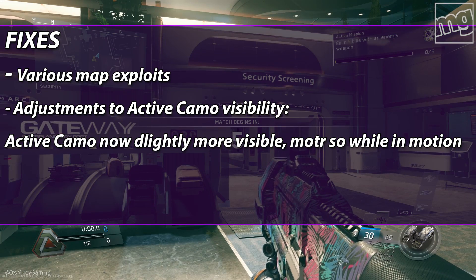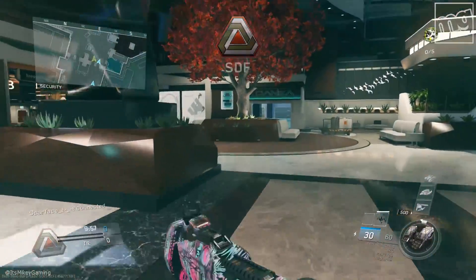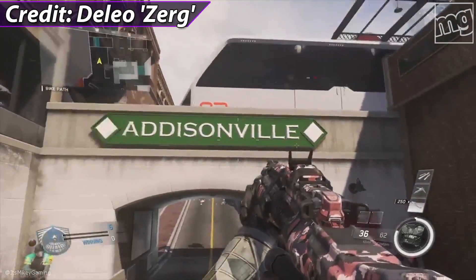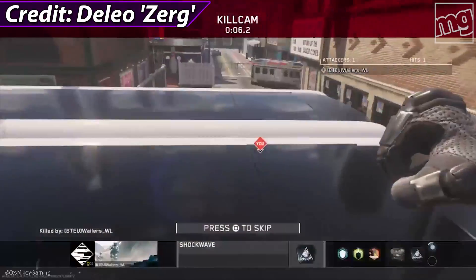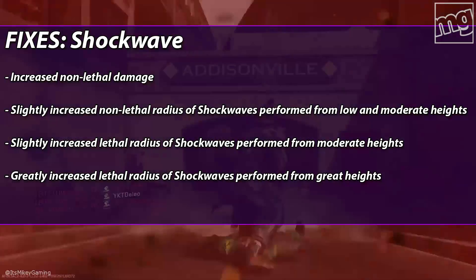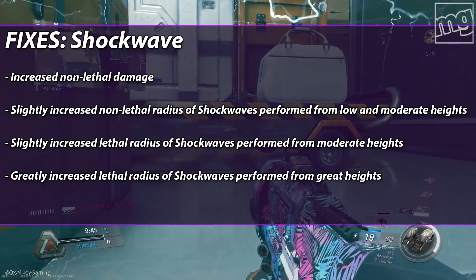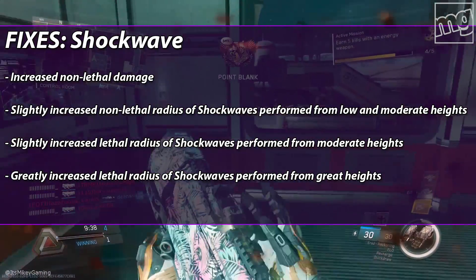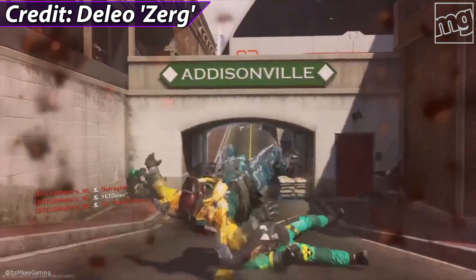They made adjustments to the active camo visibility — it is now slightly more visible when you're in motion, and I have definitely noticed this in game. Now, the shockwave update. Remember Derp Smash? That's back. This credit goes to D'Lo Zerg. They've done three things: increased the non-lethal damage, slightly increased the non-lethal radius of shockwaves performed from low and moderate heights, slightly increased the lethal radius from moderate heights, and greatly increased the lethal radius from great heights. It's just like the old school Derp Smash. Definitely going to use that once I unlock it because I just prestiged.